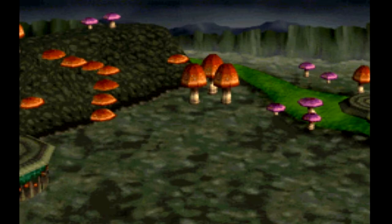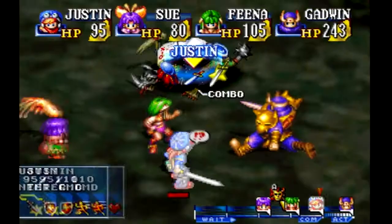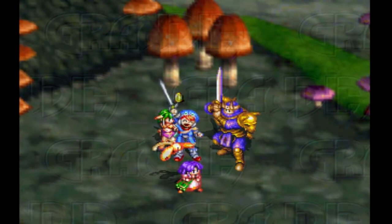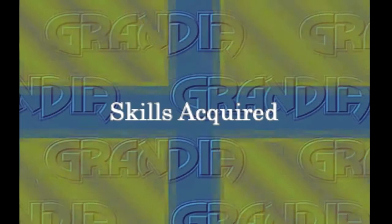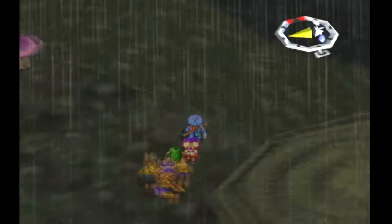I want to fight this thing first because we haven't fought it yet, just so that you can see what it is — Lizard Rider. Let's attack it. The only bad thing about Gadwin is that he has a knockback effect when he hits the enemy, which sends them away from himself so he has to expend move points to get to them. It also puts them out of range of other characters that may not be as agile.